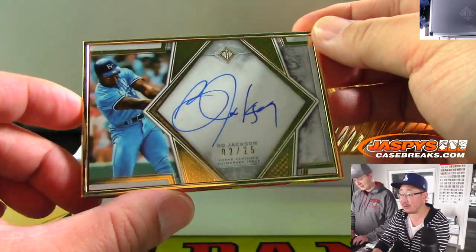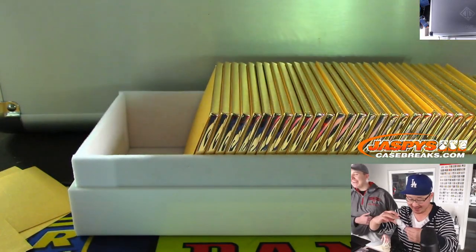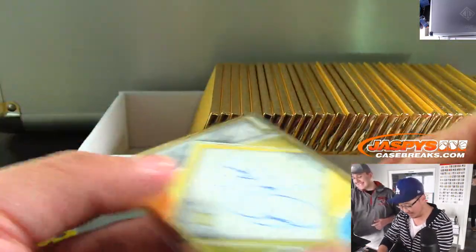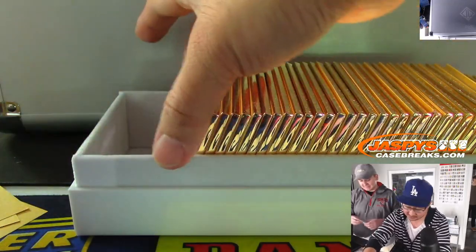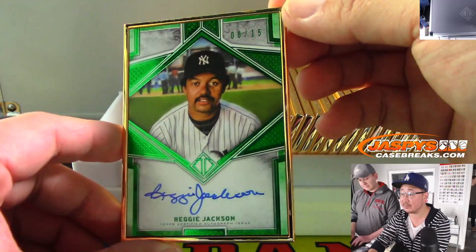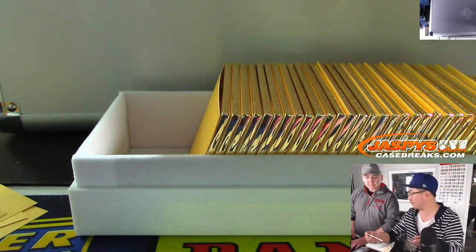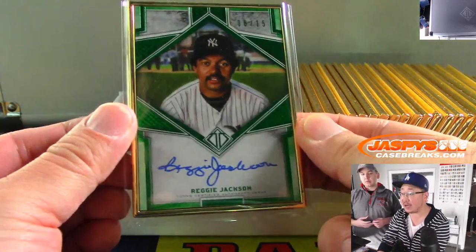Bo Jackson, two out of twenty-five. I tried to avoid eye contact with that cut auto. Bo Jackson — and we've got Reggie Jackson, eight out of fifteen. The one-of-one Jeters are all the different top tiers.